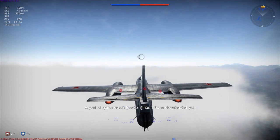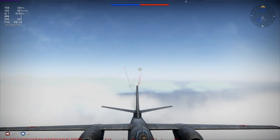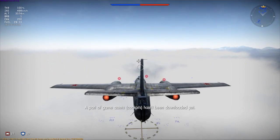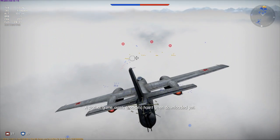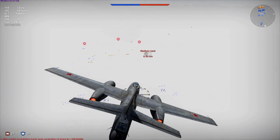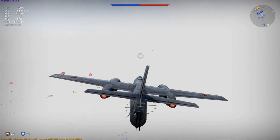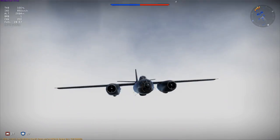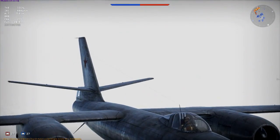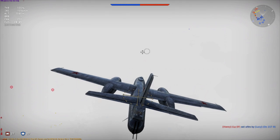Alright, we have no cockpit — it hasn't been downloaded yet, interesting. I'm wondering if they're going to add them. I've not gotten that message before, and when I loaded the game up there wasn't an update to download. But check this thing out — that's the bombardier and that's the pilot, since there's no cannons unless he's also the gunner. Not really sure how that works.